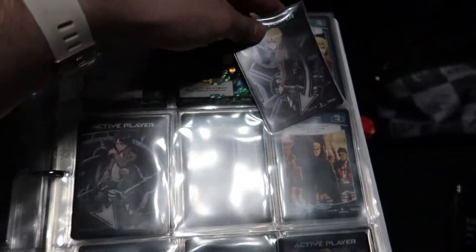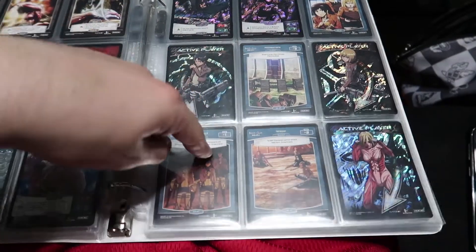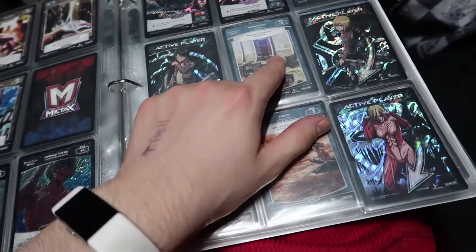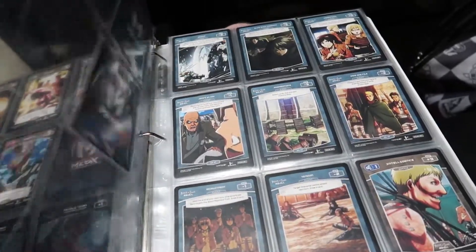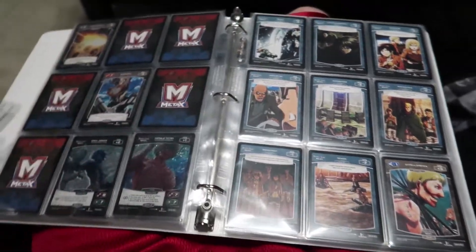The Armin active player card is going to go right here. The only active player ones I'm missing now are Mikasa, I think Levi is one, and then Eren's Titan form. The Mikasa one I don't believe is available online, but I think those two are. I was kind of hoping to get Mikasa from the box, but hey, whatever. I'm not going to bother showing you putting in all the foil parallels — just know that I'm almost done now.